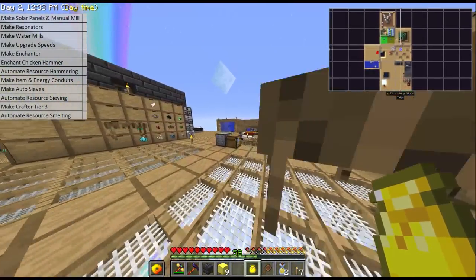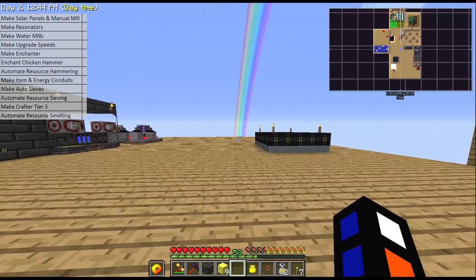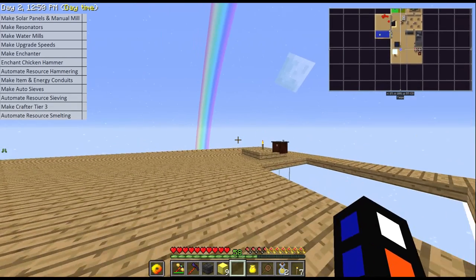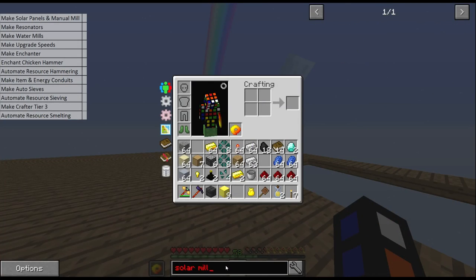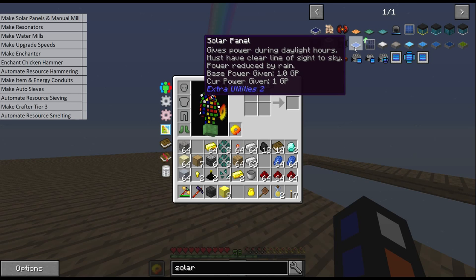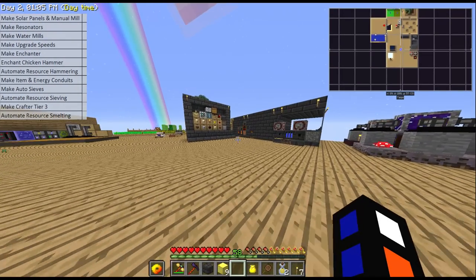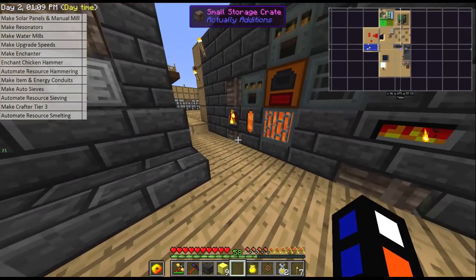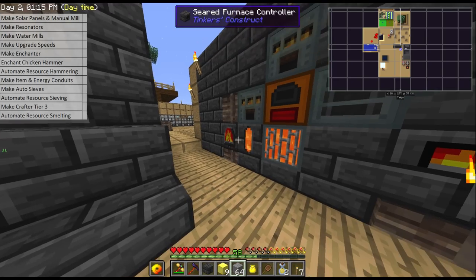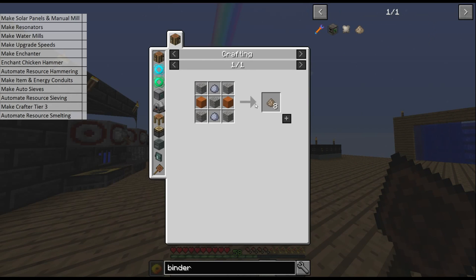In this episode we are going to start on Extra Utilities and get a water mill set up so that we can get an automatic hammer setup going. The quickest way to do that — firstly we want to make some solar mills because we need grid power. For that we need solar panels. Solar panels are lapis and polished stone, so what I did in between is get a lot of stone cooked up.